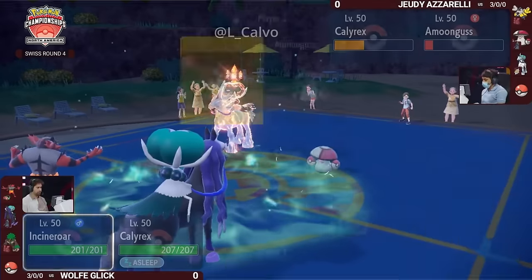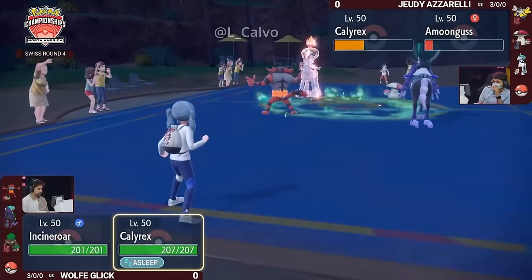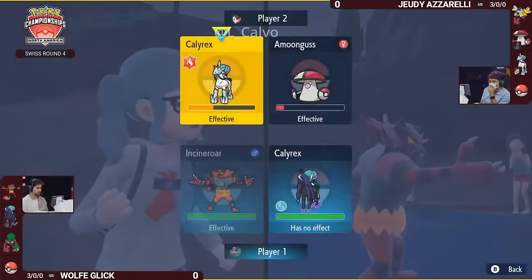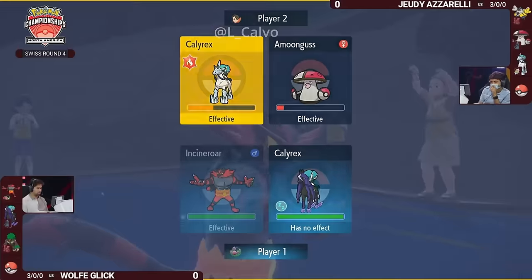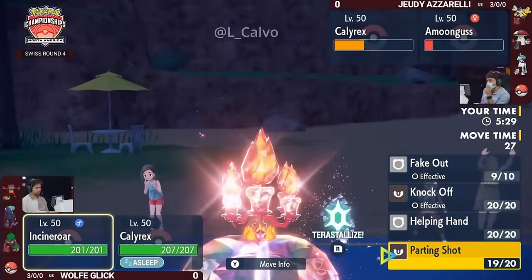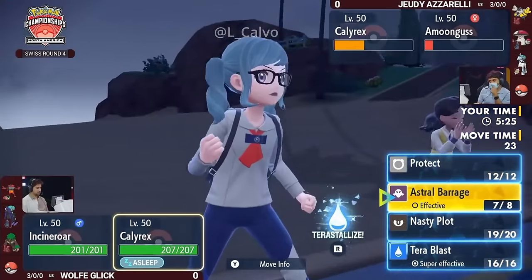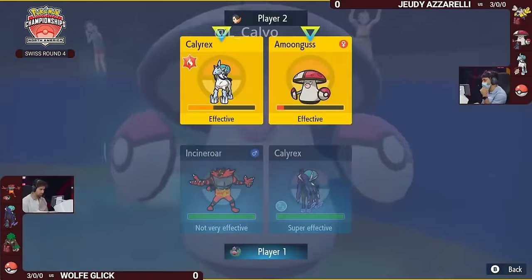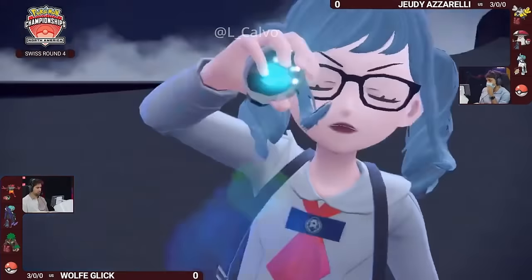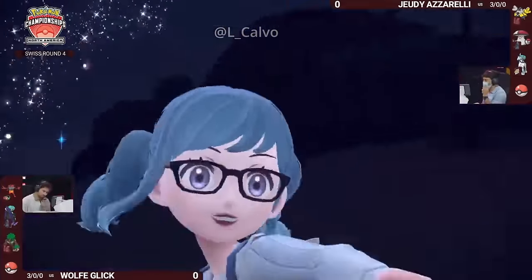Except possibly the Room Service Pelipper if we see it hit the field. Really interesting — I like the Fake Out opportunity here from Incineroar specifically, because you at least deny one turn of Trick Room from either Calyrex or Amoongus. But on the other hand you know that Incineroar is going to be moving after Calyrex and Amoongus take their turns. The nice thing about Tera Water on the Shadow Rider is that you're resisting Glacial Lance.